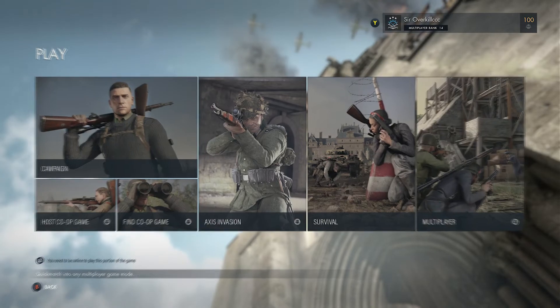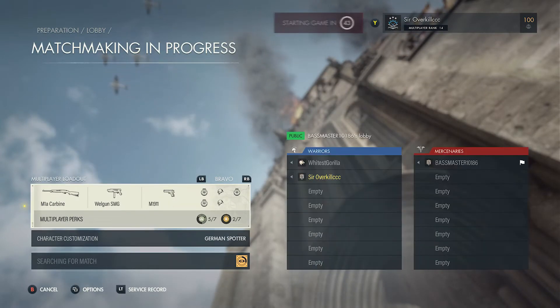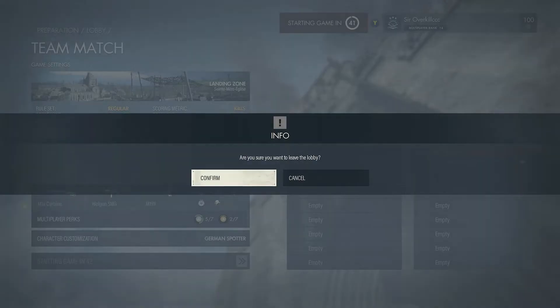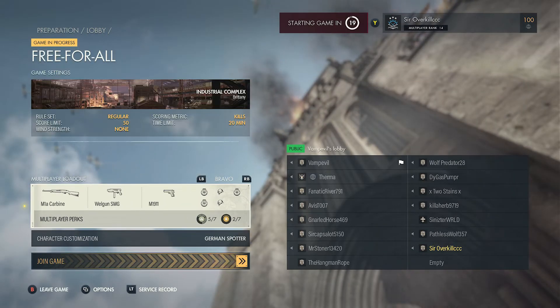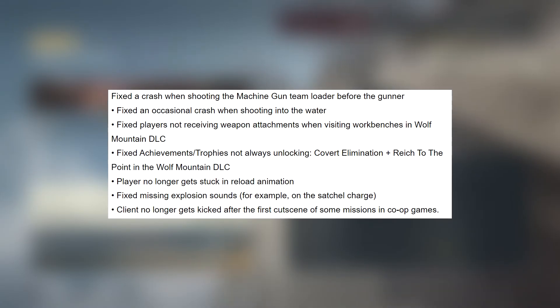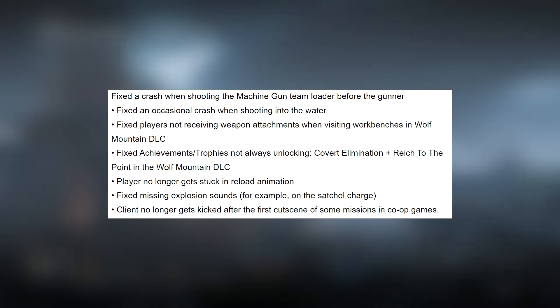Let's try to get back into another game. Getting back to the patch notes — we're doing free-for-all, trying to multitask, but the Wolf Mountain DLC fix is in. Next, they fixed the achievement/trophies not always unlocking for 'Convert Elimination' and 'Reach Out to the Point' in the Wolf Mountain DLC. That achievement unlock is now working.